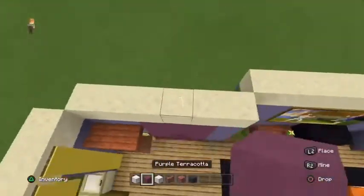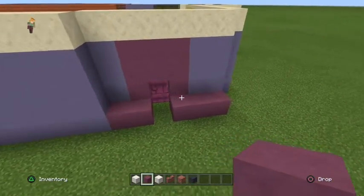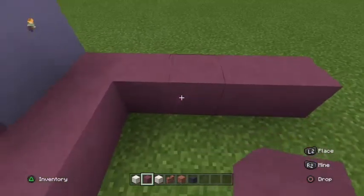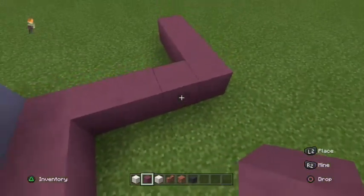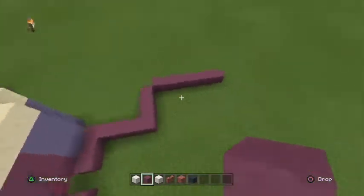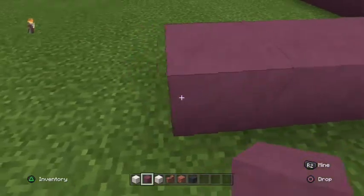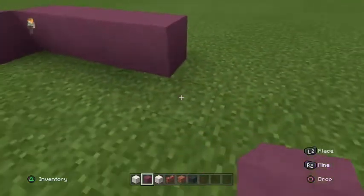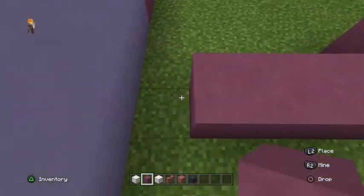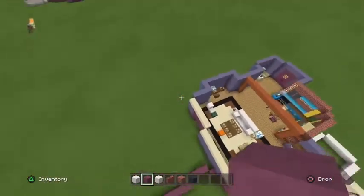Come over to the door by the balcony, get purple terracotta, and build in there. Then go back by four, up by three, across by seven diagonally, then diagonally downwards by six, eight along, then three here and two here. That's the foundation of Monica's bedroom done.